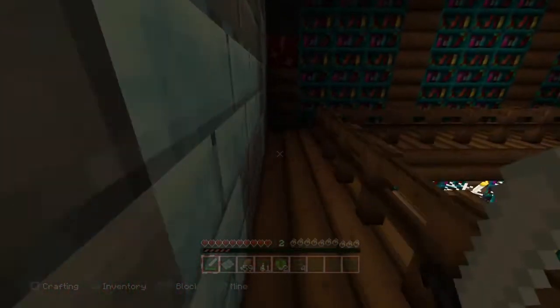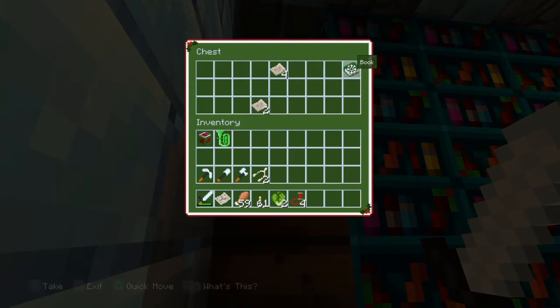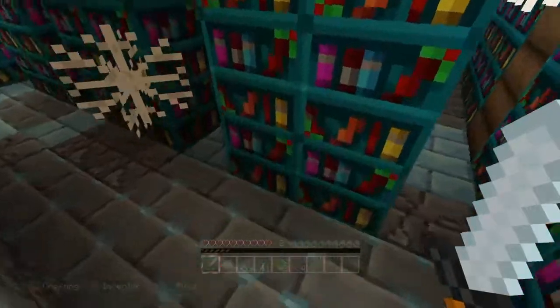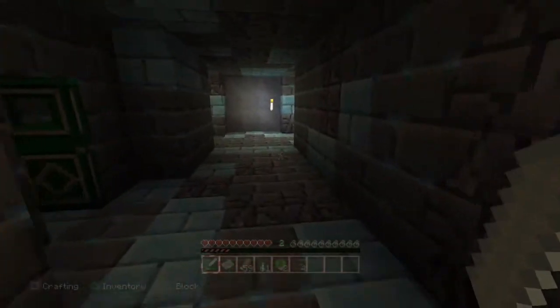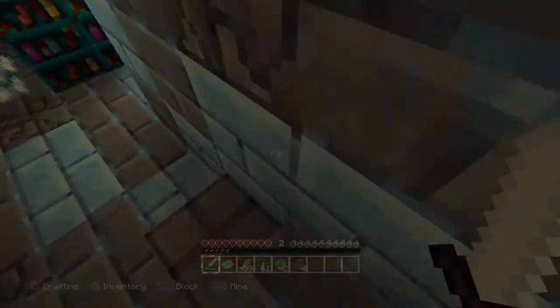Maybe there's no music disc down here. We've just got a book and some paper — that's a bit disappointing. I thought we'd actually find a music disc. To be fair, they didn't specifically say there is a music disc; it just said there's an igloo with a secret, and that's obviously the stronghold. I don't know where the actual portal would be.